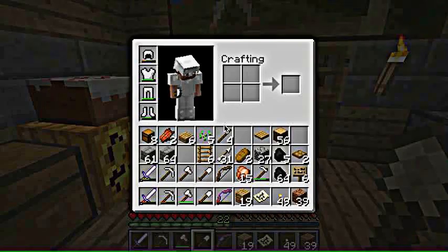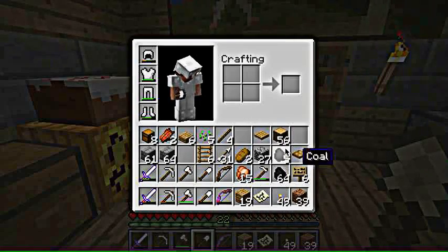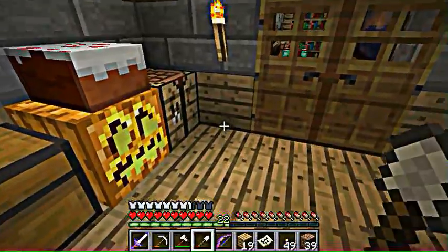What you're gonna need are just some chests, ladders, and you're also going to need a trapdoor.